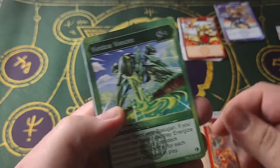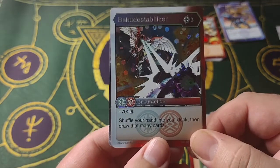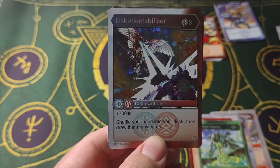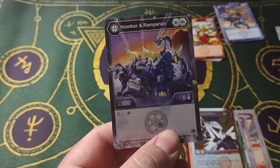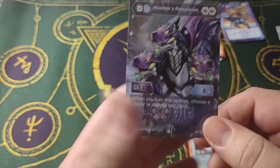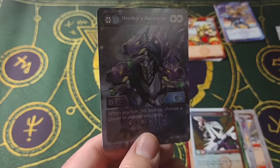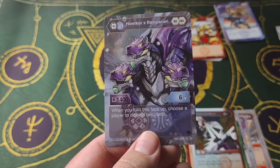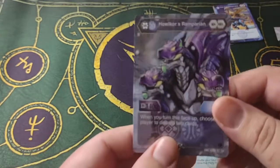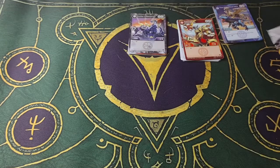Burning Clown. Yes! Ooh, Ventus Venom — we've seen this, but this is a nice card. Baku Destabilizer — three cost, 700B. Shuffle your hand into your deck, then draw that many cards — not bad. Halcor X-Rampyrian. Six cost to fuse. When face-up, choose a player to discard two cards. Okay, that's not too bad I suppose, though six cost to fuse is a bit much. Maybe someone could use it. Alright, next pack.